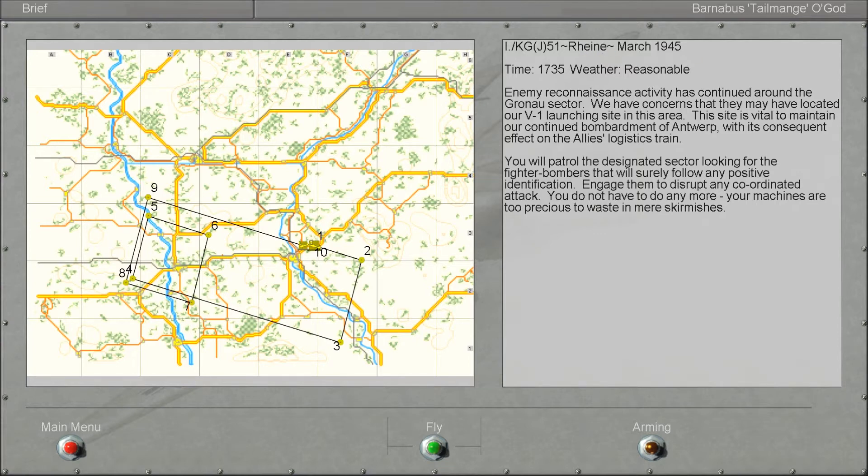It's March 1945, the weather is reasonable. Enemy reconnaissance activity has continued around the Gronau sector. We have concerns that they may have located our V1 launching site in this area. This site is vital to maintain our continued bombardment of Antwerp, with its consequent effect on the Allies' logistics train. You will patrol the designated sector looking for the fighter bombers that will surely follow any positive identification. Engage them to disrupt any coordinated attack. You do not have to do any more.